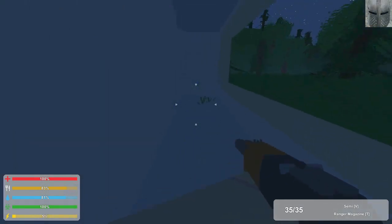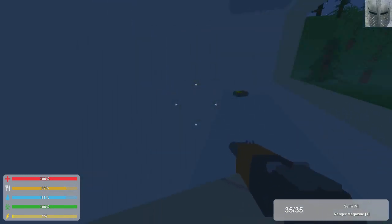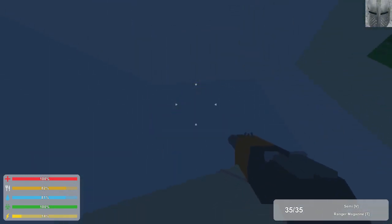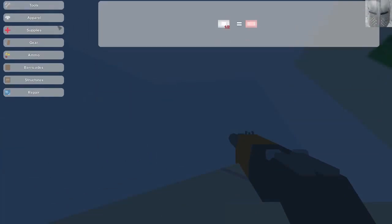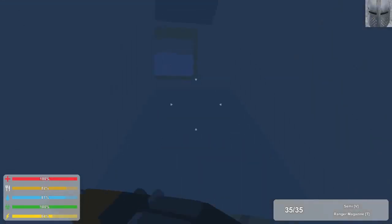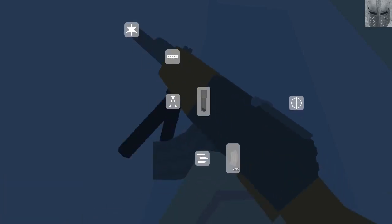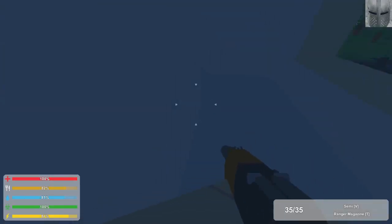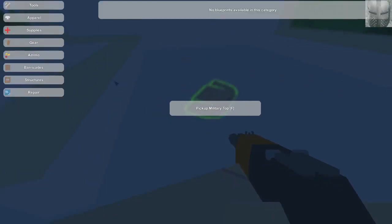Yeah, I don't even go to Balota in DayZ. So many people would sit there and just snipe, snipe, snipe — you just die instantly. What do we have here? Ranger ammunition — nice. Let's refill the ammo. A bipod — do I want a bipod on my gun? I don't know what it really does. Vertical grip looks cooler, but if I get a sniper I'll throw a bipod on there. I guess it just makes it steadier for you.